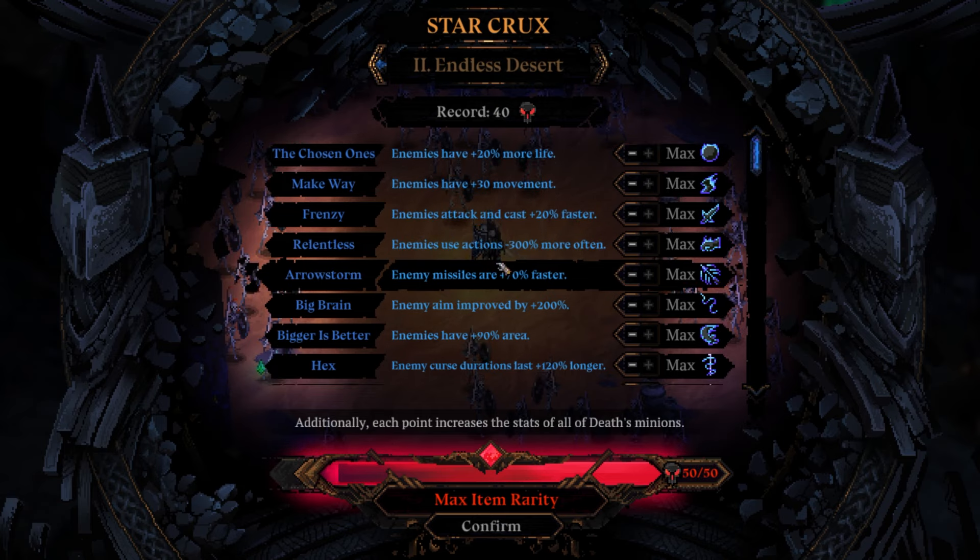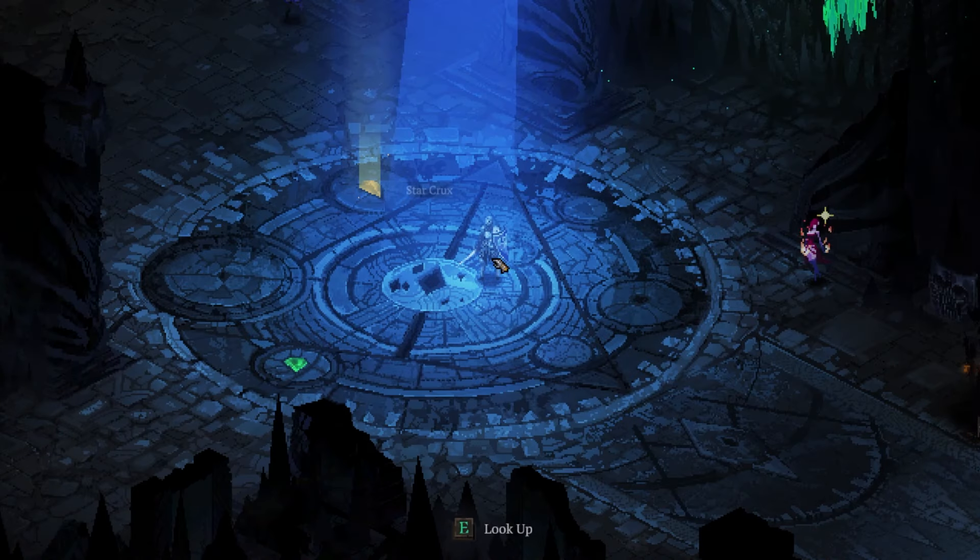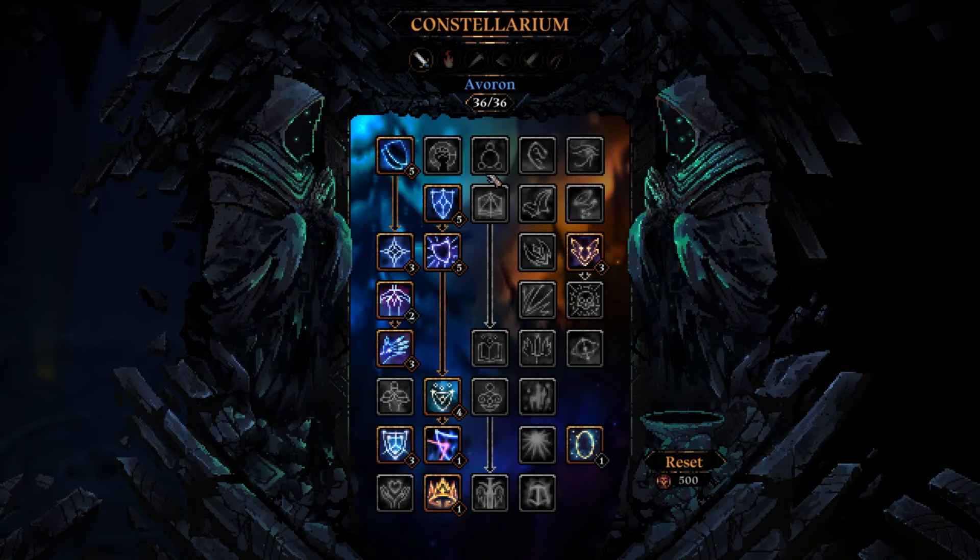We're doing difficulty 50 today with the heal build. The max difficulty at B is over 40 with Merce. We're playing the little Night Guy today, and Heal is the skill tree.